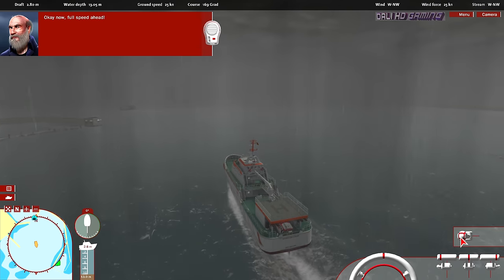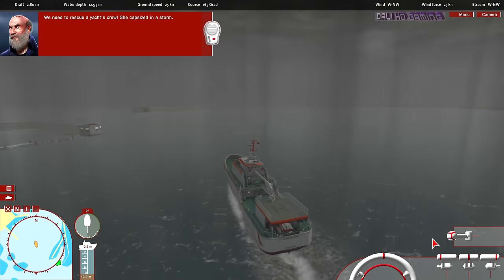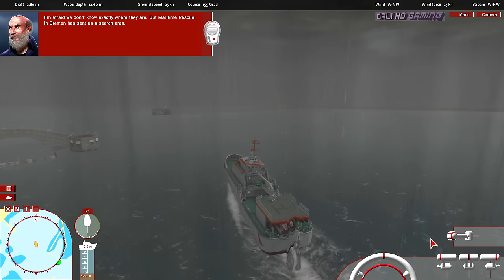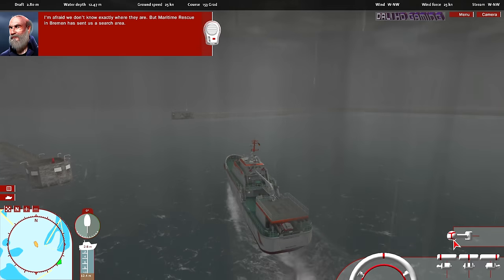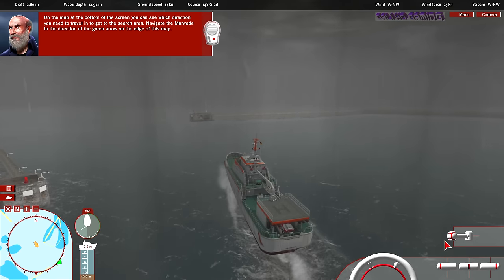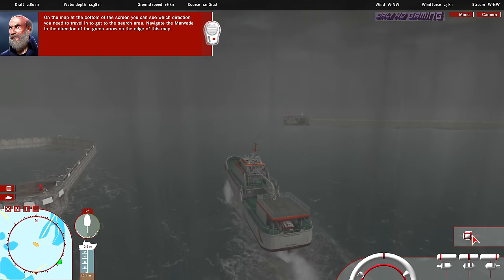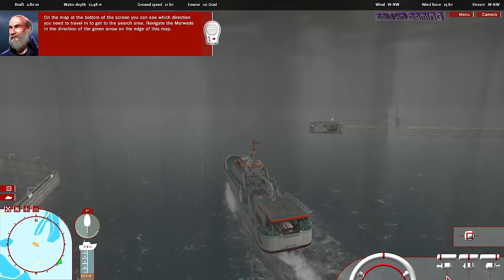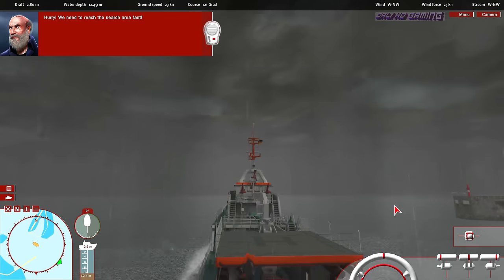Okay, now — full speed ahead. We need to rescue a yacht's crew; she capsized in a storm. We don't know exactly where they are, but Maritime Rescue in Bremen has sent us a search area. On the map at the bottom of the screen, you can see which direction you need to travel in. Navigate the Marvita in the direction of the green arrow on the edge of this map. Hurry — we need to reach the search area fast.